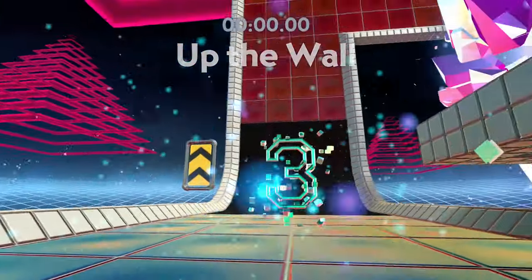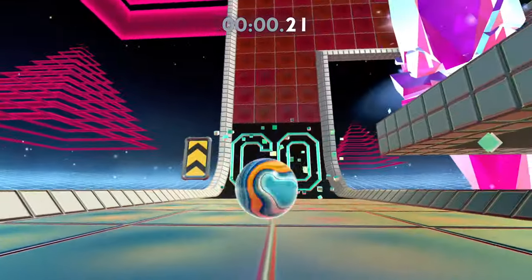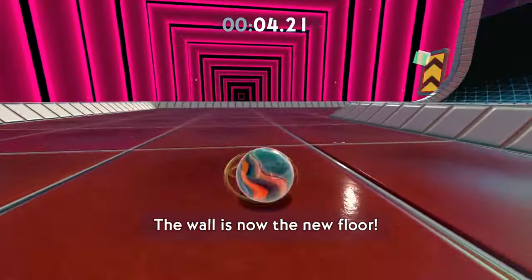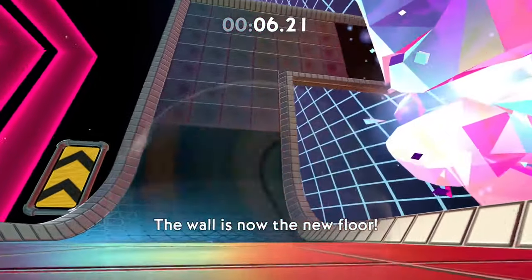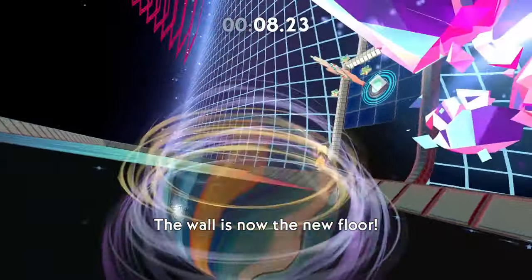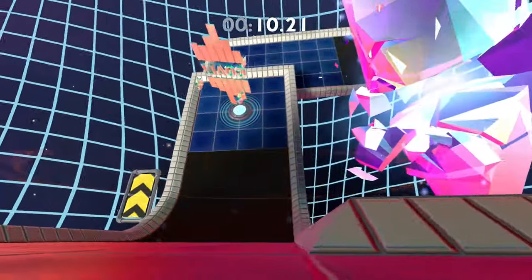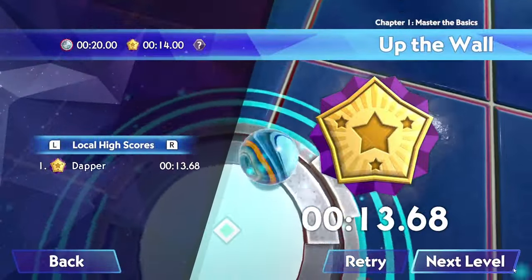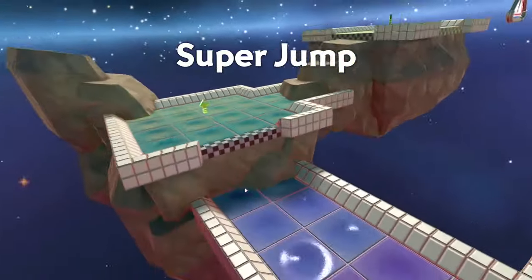Up the wall — this is actually really interesting. Man, these levels are gorgeous. So we have gravity and we're on the wall now. That's kinda cool — pretty neat, actually. That's actually, like, kinda trippy. Super cool, on to the next level.